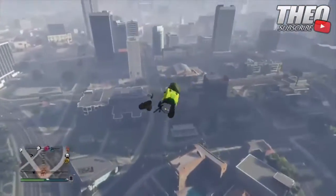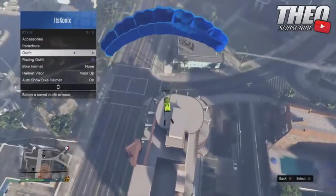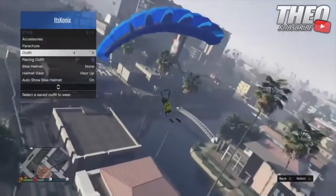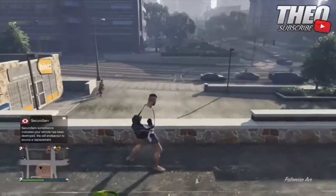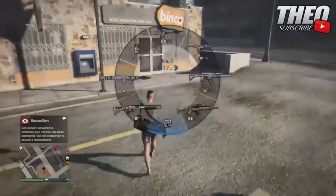And then once you have flown to a high altitude, you want to jump out of the helicopter, go into your interaction menu, go to style, then outfits, and hover over the outfit that you do want the duffel bag on. For this case, it would actually be the one with the invisible torso. So you are going to hover over it and as soon as you do go to take your parachute off, you want to switch to it. And you will notice that the duffel bag has now transferred to that outfit.